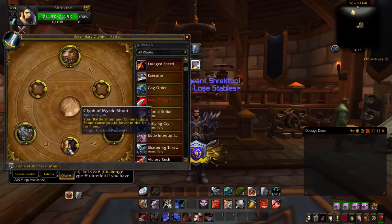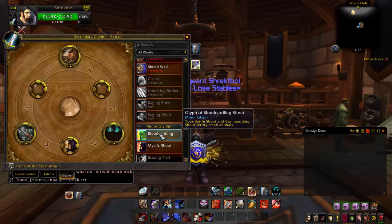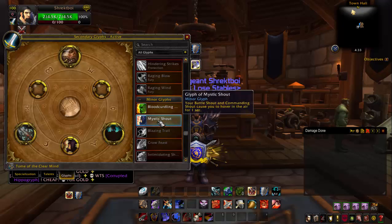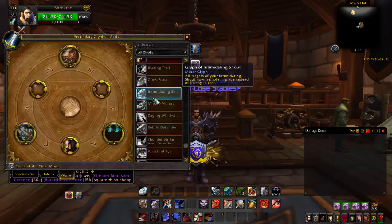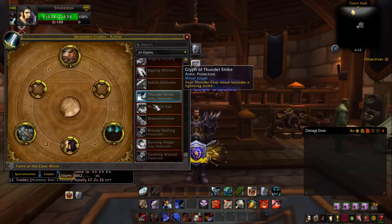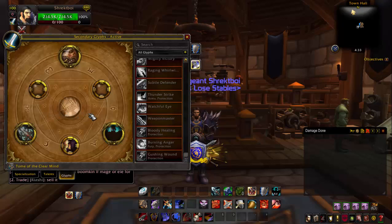Minor Glyphs really don't matter. I mean, there's some kind of cool things — I have Mystic Shout — but there's really nothing interesting. They're all pretty much useless, just like all Minor Glyphs.